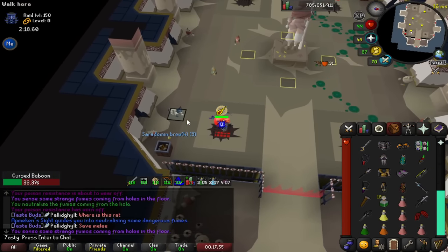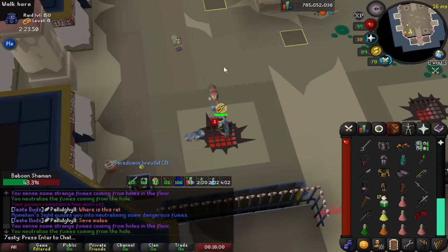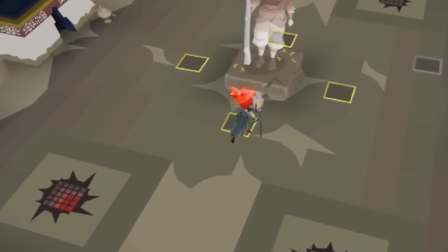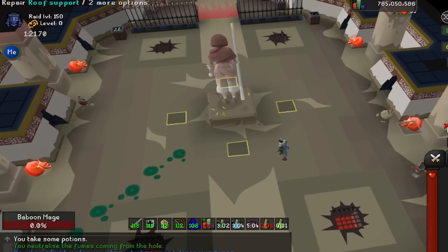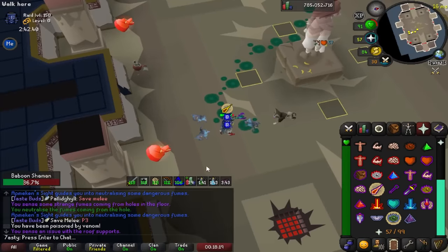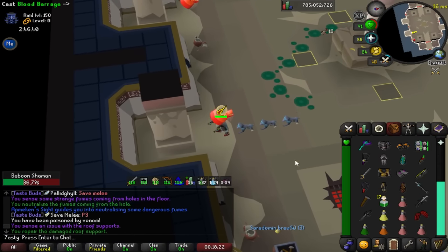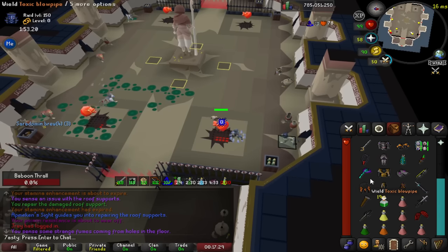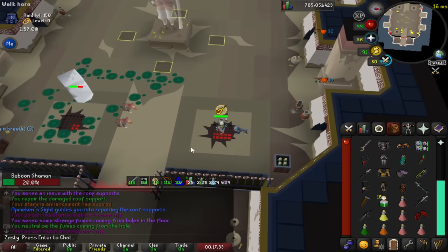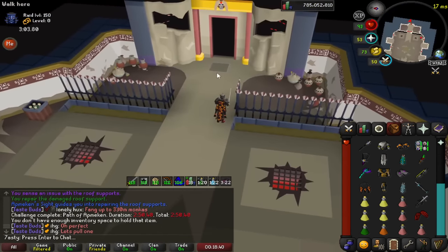The important mechanic in this room is called Apmeken's Sight. One player will be given the sight, and every 30 seconds or so, one of three things will happen: they will see skulls on pillars, skulls on the vents, or the team will be highlighted red, called Corruption. It is the player's duty with the sight to call to their team what the mechanic is. For pillars, everyone has to go repair a pillar with a hammer. For vents, everyone must pour one of the potions down the vent. And for Corruption, everyone must stack up and the person with the sight must pour a potion on the ground. Typically everyone claims one corner of the raid and does their mechanics there.